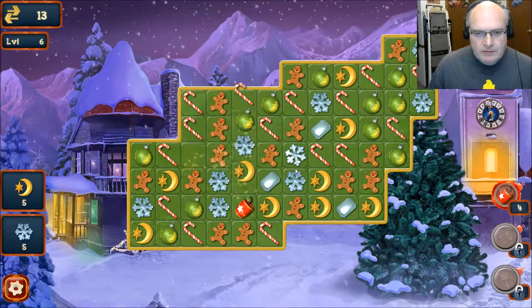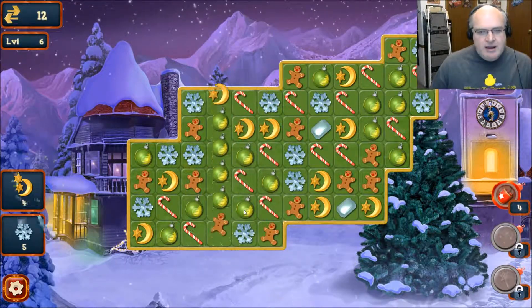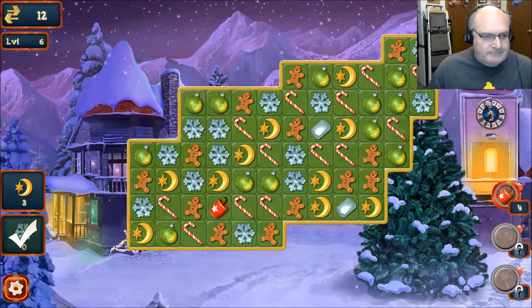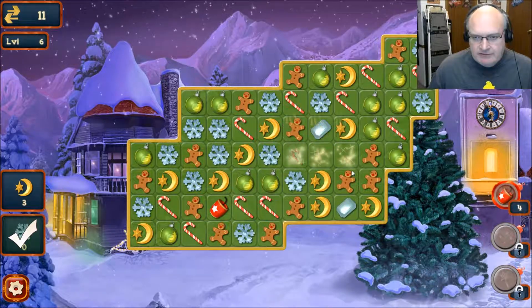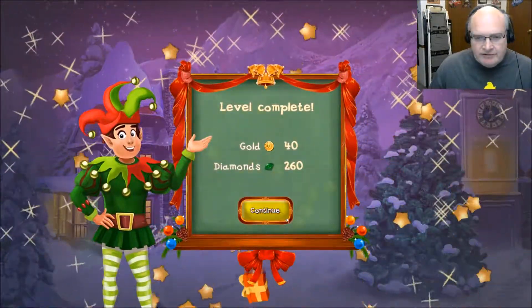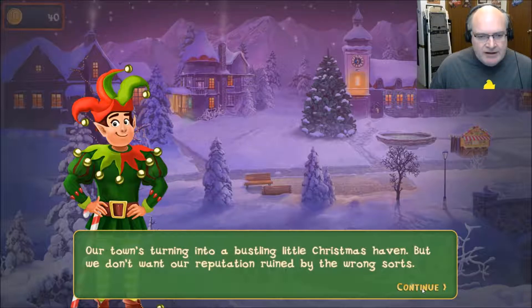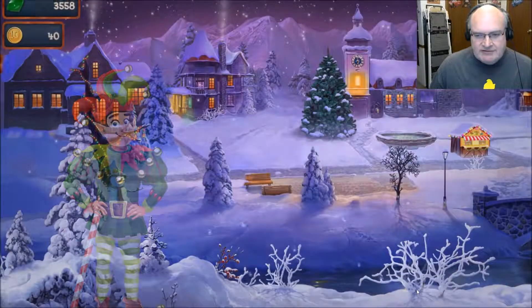A free bomb! Got another free bomb. I need moons. There were locks over there — you probably didn't see it because I didn't see it. Our town's turning into a bustling little Christmas haven, but we don't want our reputation ruined by the wrong sorts. How about tempting some cops to keep the peace? They love their donuts — get baking.